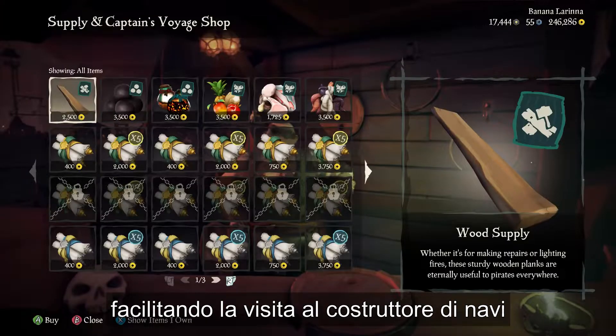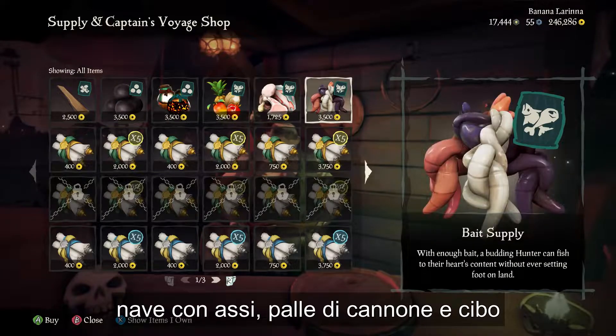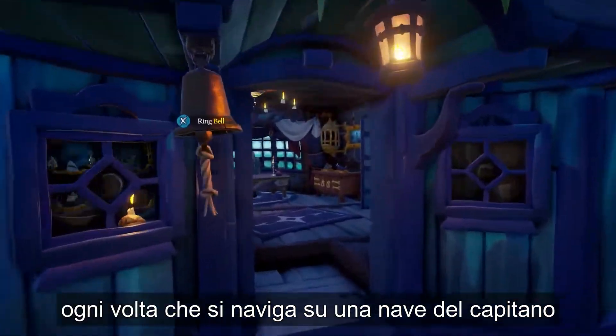By visiting the shipwright on any outpost, you can now stock your ship with planks, cannonballs and food, buy new Captain's Voyages and repair your ship to pristine condition.